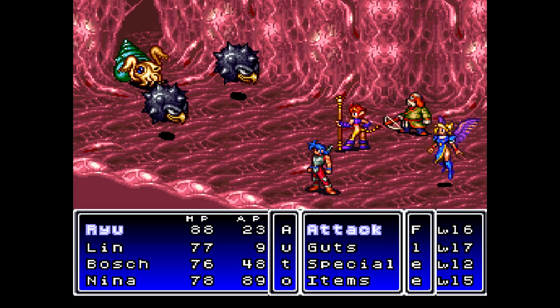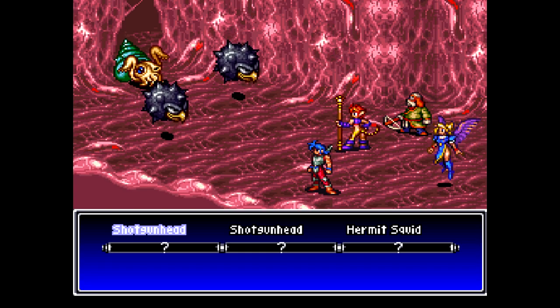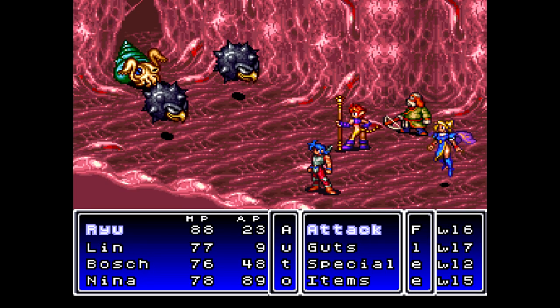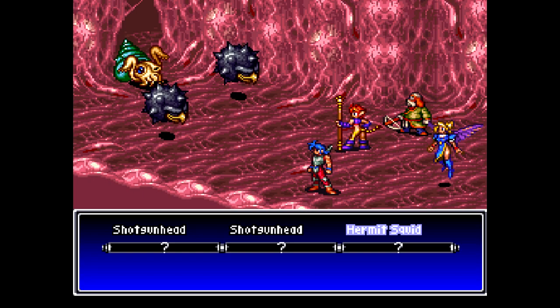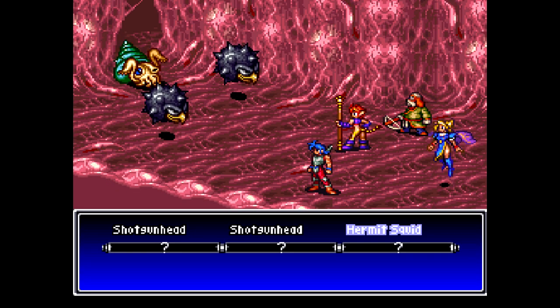Okay, here we got a few new enemies. Shotgun heads. These guys can be a bit annoying because they have the Revitalize spell — I think that's what the healing spell is called. Well, whichever one it is, they can cast that. We also got the Hermit Squid in the back there, and they have quite a bit of defense, so I probably want to take them out first.